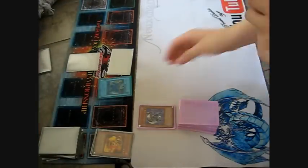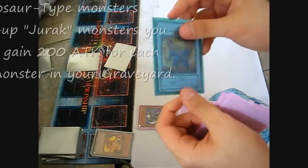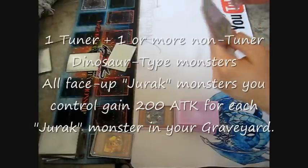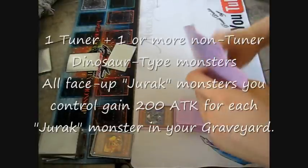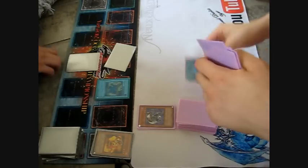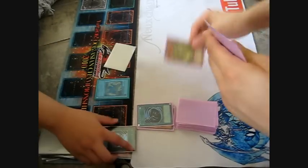Jorak Eganot. It's green color. The effect is all my Joraks on the field gain 100 attack for every Jorak in the graveyard. Interesting. She is stuck. End my turn. Draw. Add 200 attack. MST. I chain. Attack.